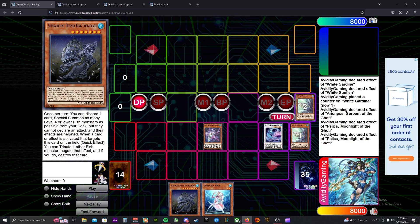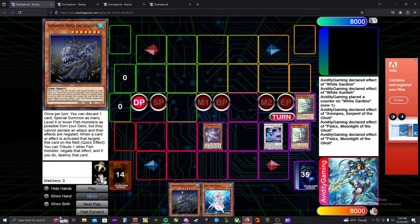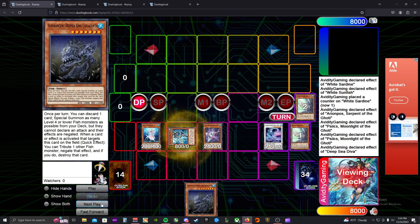Deep Sea King is the main combo card I've been working on. Once per turn you can discard one card — doesn't have to be a water — to special summon as many level four or lower fish monsters as possible from your deck, but they cannot attack and their effects are negated. A really cool part: you can't Moonlace, Imperm, or Valour this card because it reads: when a card or effect targets this card on the field, as a quick effect you can tribute one other fish monster, negate that effect, and destroy it.